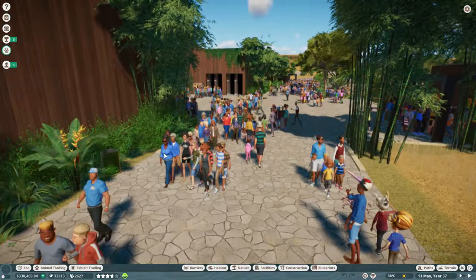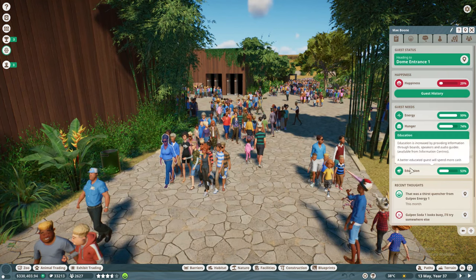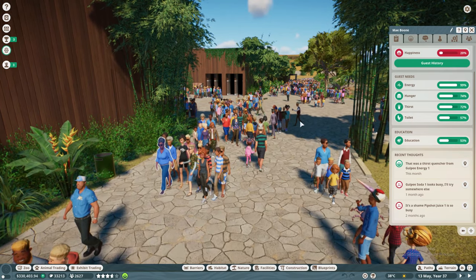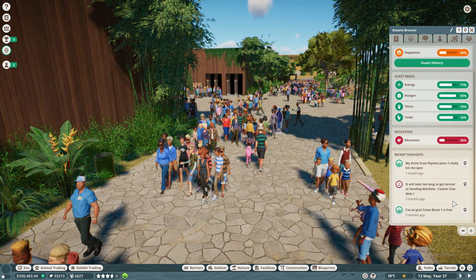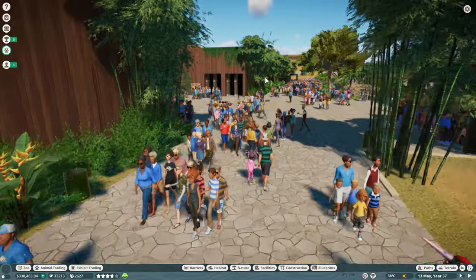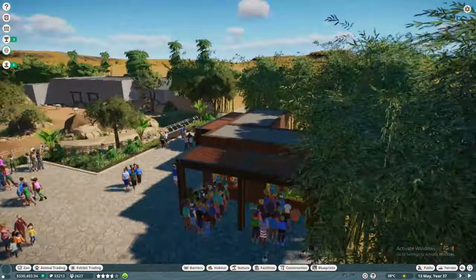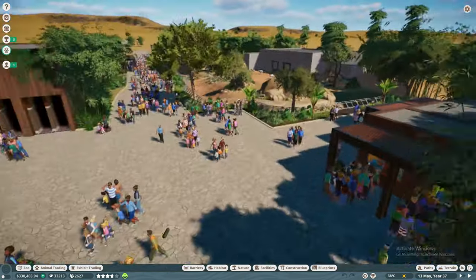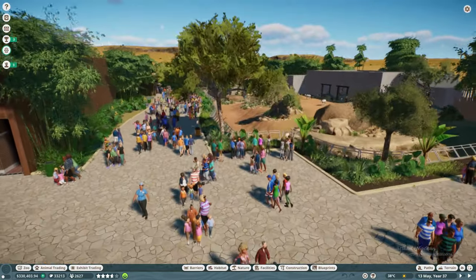Let's check what the guests think. Gulpy Soda One looks busy — I'll try somewhere else. We have quite a lot of shops, so that shouldn't be too much of a problem. It'll take too long to get served at the vending machines, so I think I'm going to put vending machines in that little house over there, but I'm not sure yet.